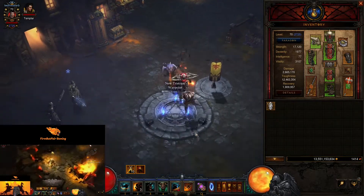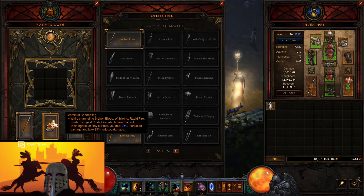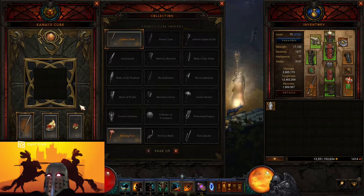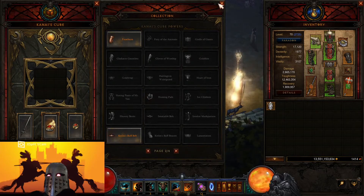Taking a quick look at the cube: we have Ambo's Pride, so every attack with Whirlwind also applies Rend and the total damage of Rend is dealt over one second. Then we have the Mantle of Channeling — while we're Whirlwinding, we deal 25% more damage and take 25% less. And then the Band of Might: after we charge, leap, or stomp, we take 80% reduced damage. We don't have stomp in this build — we'll be leaping and charging. If you're already tanky enough and not having survivability issues, we can use Krelm's Buff Belt for increased run speed as another efficiency option.